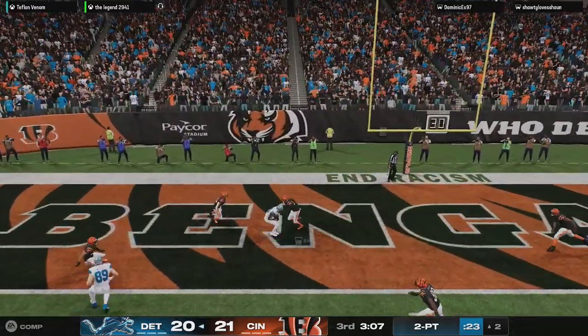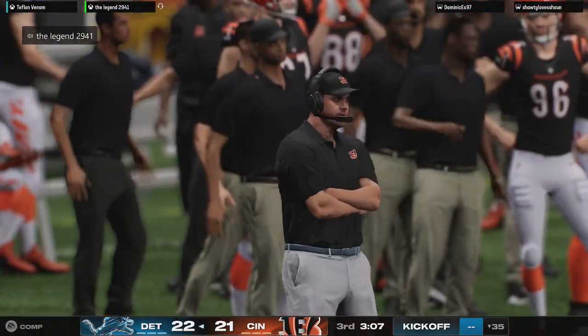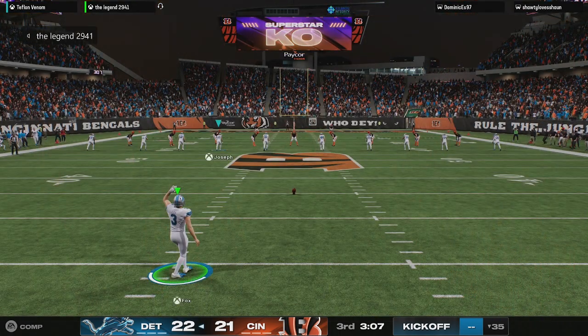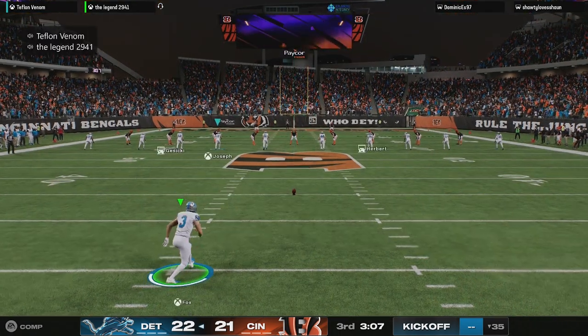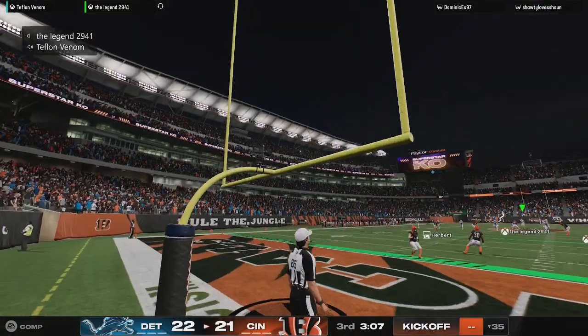Goff looking to throw — and this will be caught as they convert for two. They didn't want the tie. They rolled the dice and take the lead. That felt like a tone setter — forget just hanging with you, we're going to push it to a one-point lead, and that just changes the complexion of the whole game.